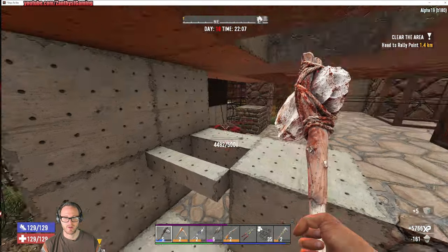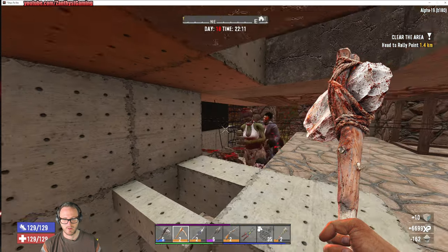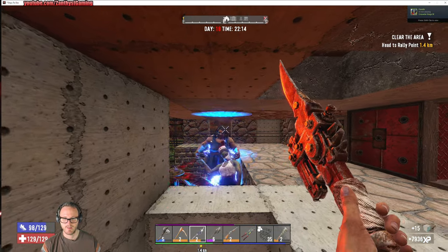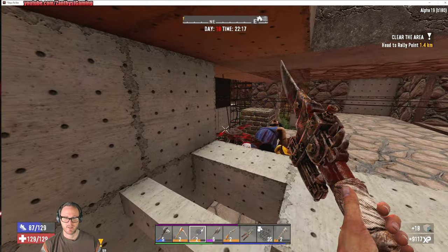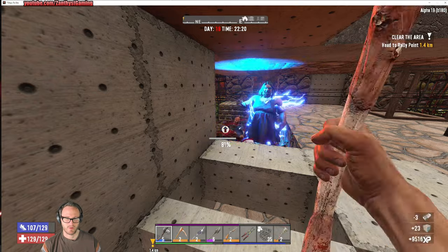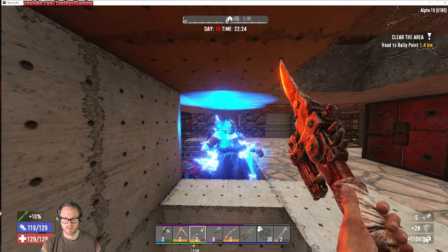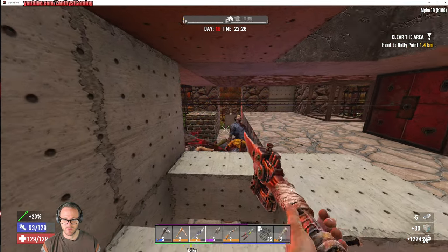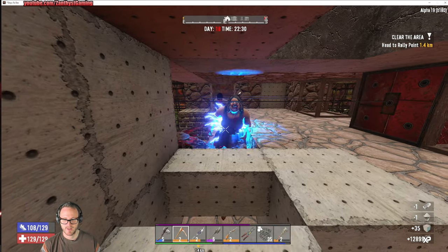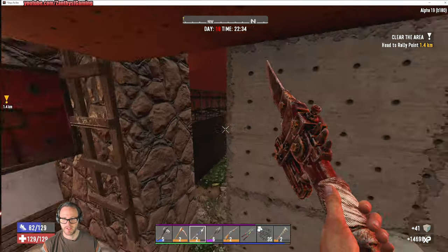They should still be trying to come in through here, so that's good at least. I don't know what happened to my turret, but we're just gonna stab things. I think just having that going will be enough. Although, I do believe we're going to run out of steel to repair that pretty quickly. We do have the ability to make steel now, so that's beneficial. We've got about a hundred — not bad.